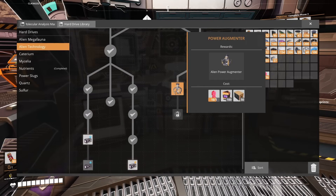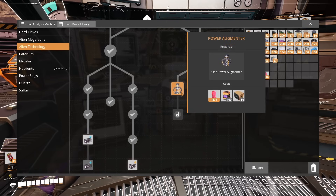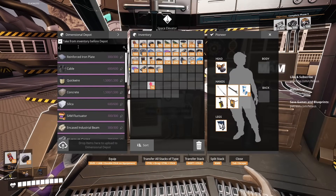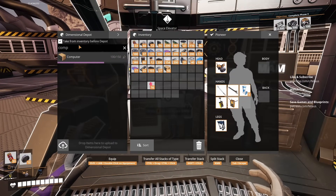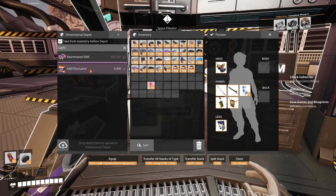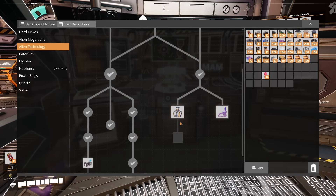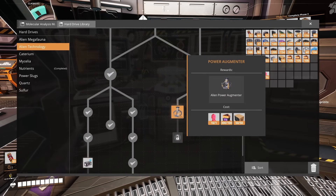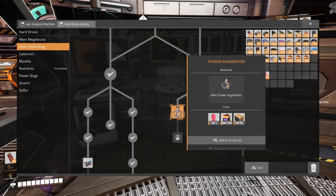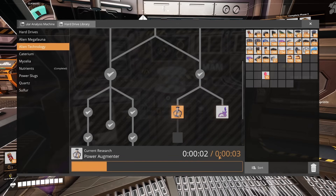Under Alien Technology we have the Power Augmenter, and we also have the amplification. We have computers now — yes, of course we do, because that's what we did. And the SAM Fluctuator? Yes, we have plenty of that. So what are we going to do first? Let's do the Power Augmenter first, because it's something that's going to be super handy going forward.